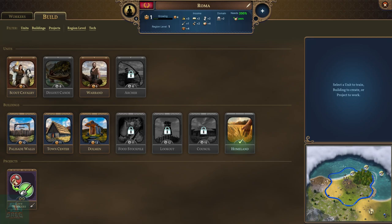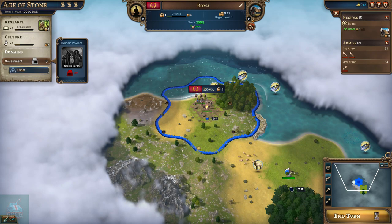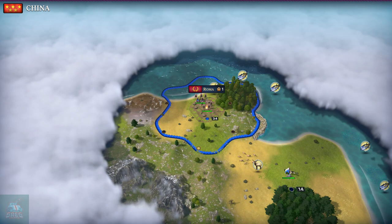Our first construction in Roma - let's take a look. We've got cavalry warbands and some buildings we could build currently. I think I'm going to choose the town center. That's going to give us an extra governmental XP creation per turn, which is helpful because we need to get to 30 to recruit our first settler. First turn done.